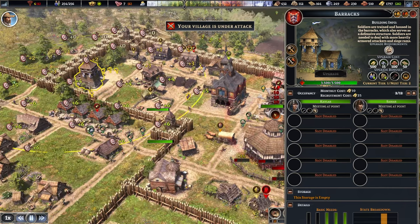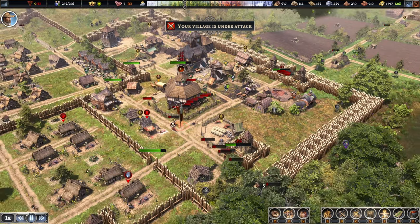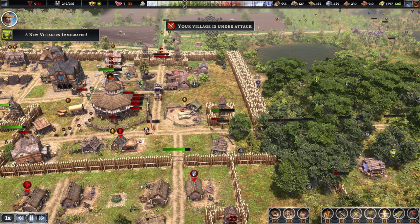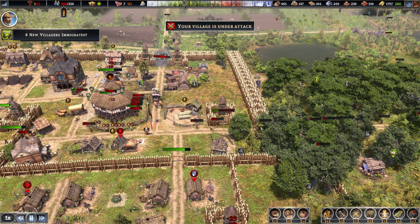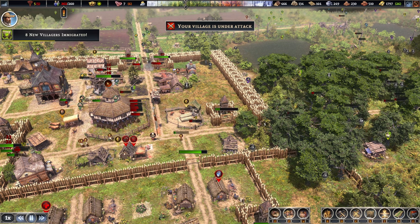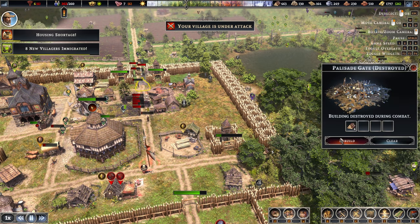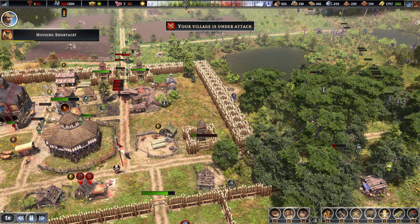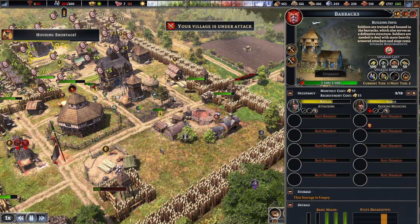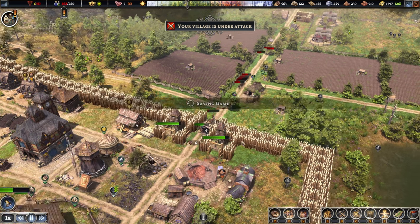Two brave warriors against an army — there were 57 at the start of it, we'll see how many survive. I think we do need some more people right now so let's take them in. We need a hunter and here they go. We were so close to defeating them all — well, we have defeated them but with very little health left it seems. And both of them actually made it — so that's not bad at all. Time to turn off the alarm, you guys can go home.